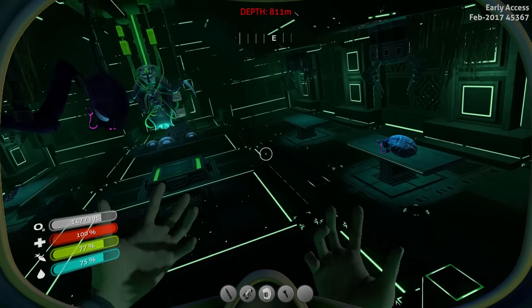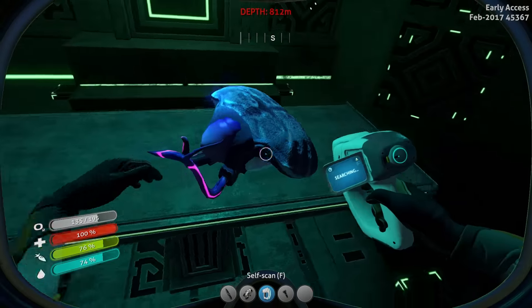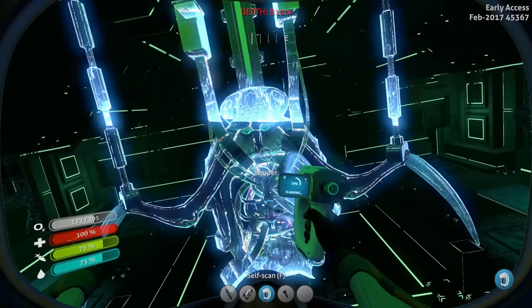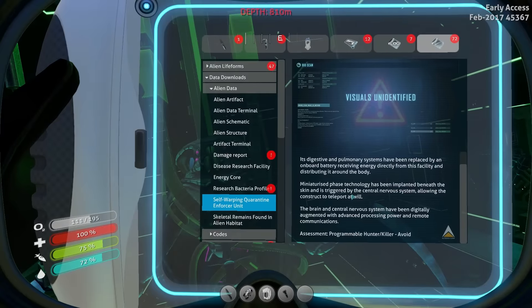Infected. Performing self-scan. Bacterial infection has spread to the skin and pulmonary system. It is imperative you find a way to neutralize the infection. A warper — scary. The self-warping quarantine enforcer unit. Its digestive and pulmonary systems have been replaced by an onboard battery receiving energy directly from this facility. The brain and central nervous system have been digitally augmented with advanced processing power. Programmable hunter-killer — avoid.